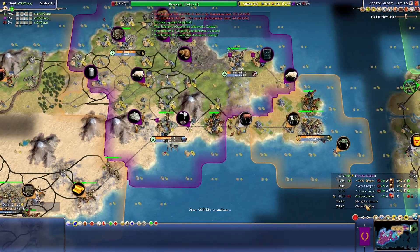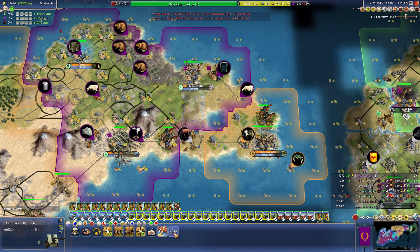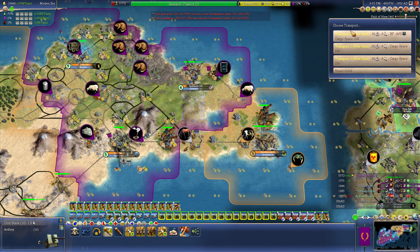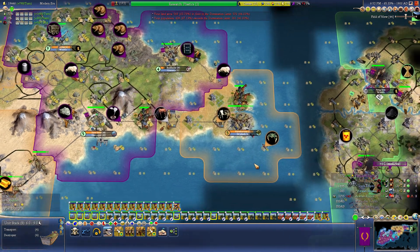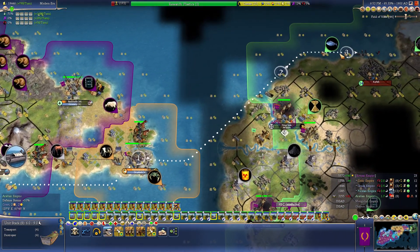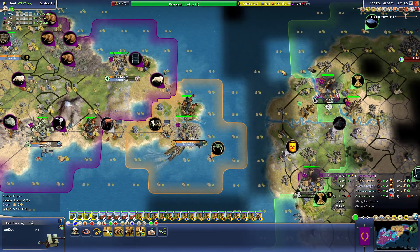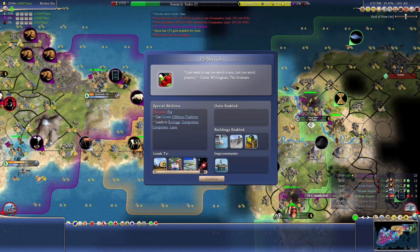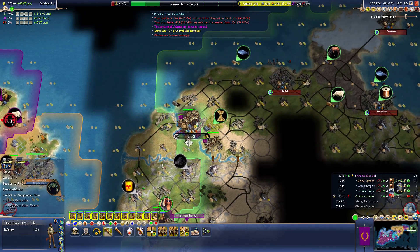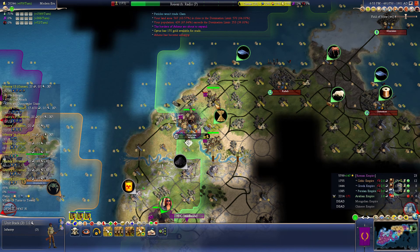They won't capitulate. Well, my highest priority right now is artillery. What's the hotkey — L? Okay that speeds things up. I might as well drop it off right near the enemy, speed things up a little, it'll help with travel time. I just want to say one word to you — plastics. And we can always bring in some more infantry on the ships.